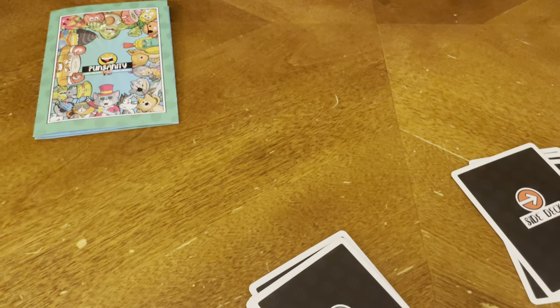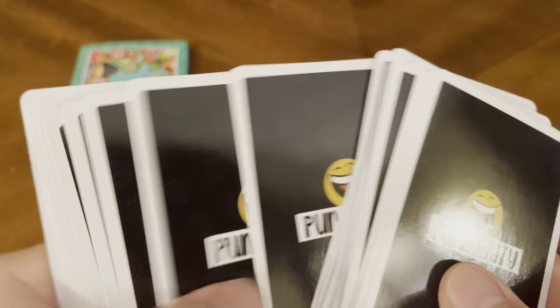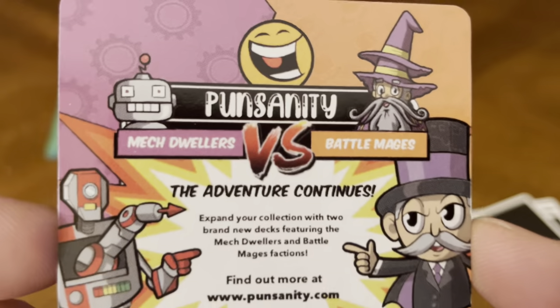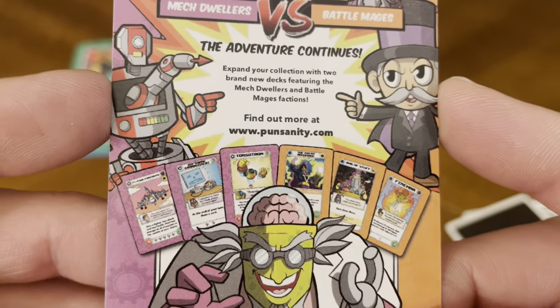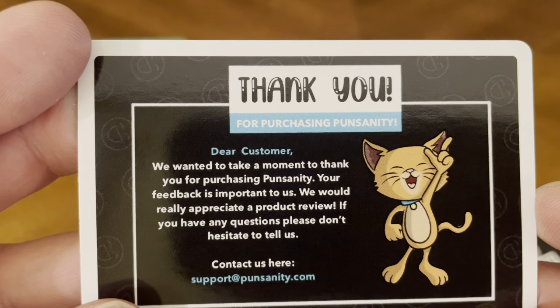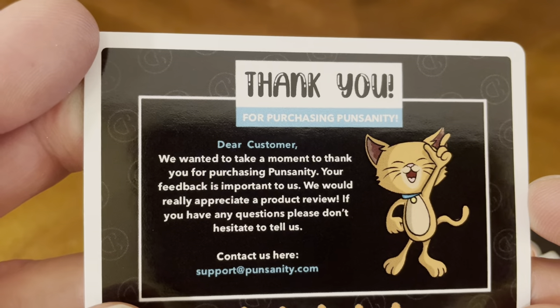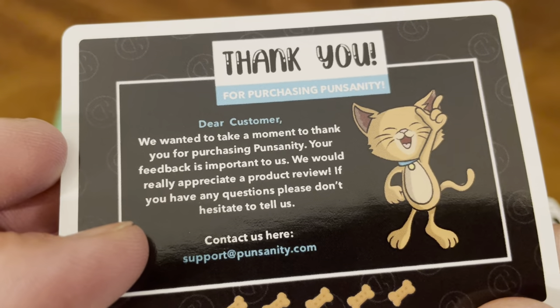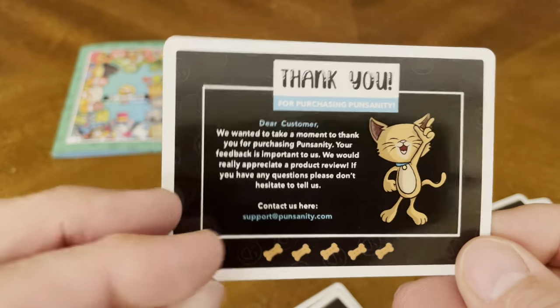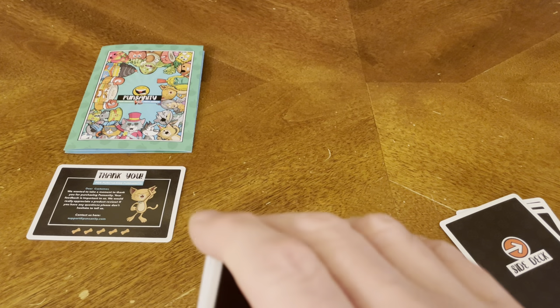Let's put the rulebook out here. We also have a thank you card — that's really cool. It says Punsanity: Mech Dwellers versus Battle Mages — the adventure continues. Go to punsanity.com. That's another expansion you can get for this card game. It says thank you for purchasing Punsanity. Your feedback is important to us — we'd really appreciate a product review. Contact us at support@punsanity.com. We're doing an unboxing video, so thank you to you guys as well. That's a really cool card — I like when games include a personal thank you to the buyer.